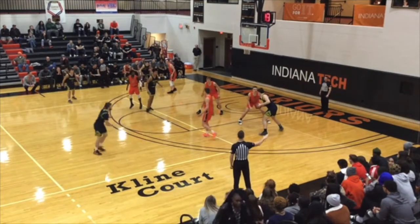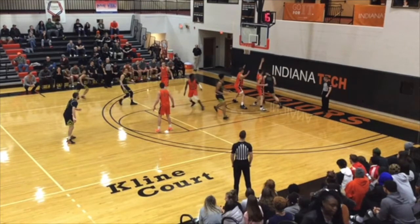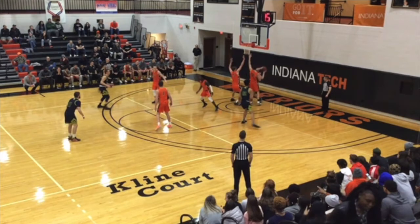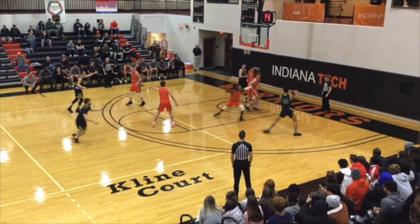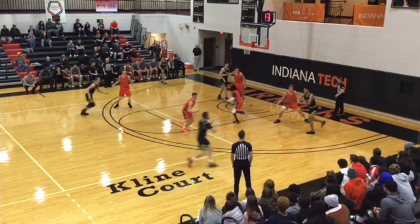Jason G's in the post right here and he's going to draw a double team. Look at Damien — your man just went to go double. Look at how he's going to fade away this way. No — dive to this open space here. Because when Jason G turns around, where are you going? He should be right here. Drop it off, layup. But instead Damien goes all the way out here, so you just let your man double the post and rotate out.